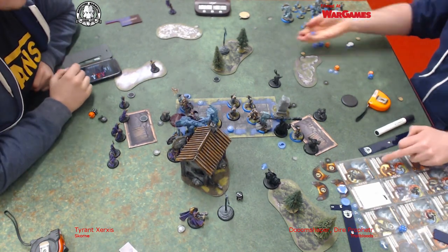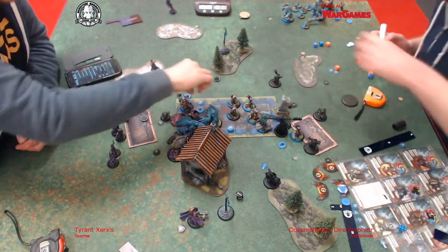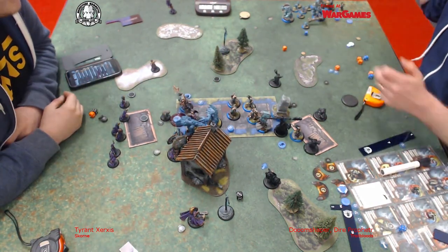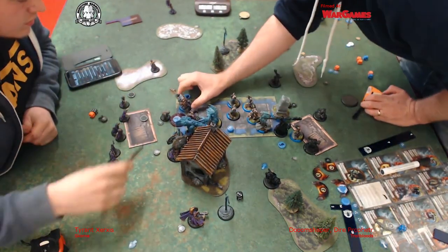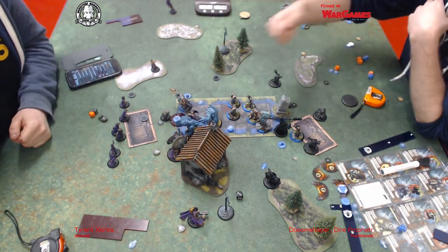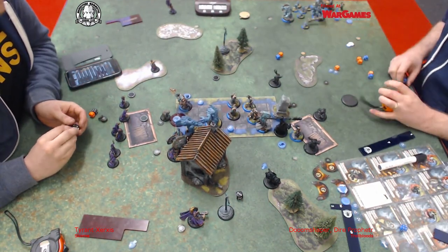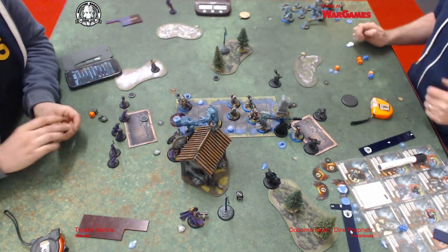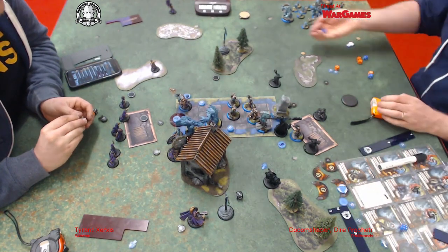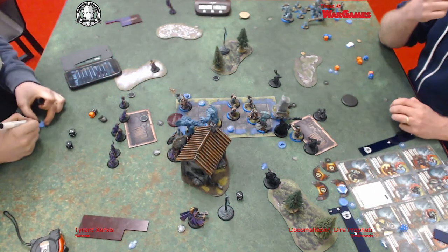Which also takes me entirely out of that objective. The Axer had Rage on him. I finally killed the little baby elephant and I've never felt so glad about killing a baby animal. So all I was left to do now is the Earthborn, who's going to take some chunks out of the Bronzeback.